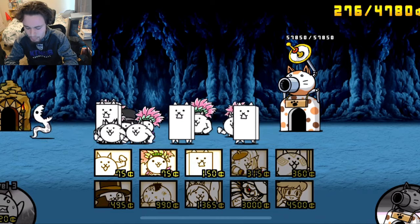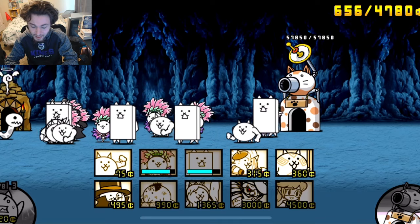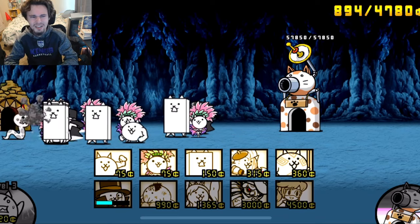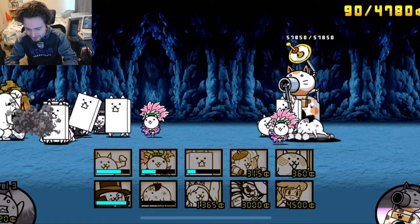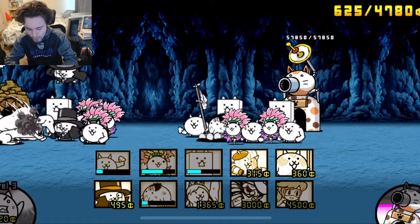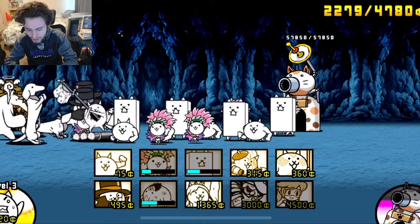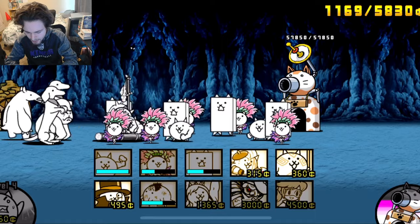Let's go ahead and send out some meat shields. I might have sent out a bit too many, along with some of these Phantom Thief Cats because they give me extra money. There's a gorilla coming out — that's kind of scary. I'll send out a Castaway Cat to help out. There's a dog as well, and the gorilla did get knocked back. There's also an anteater — I hate anteaters.